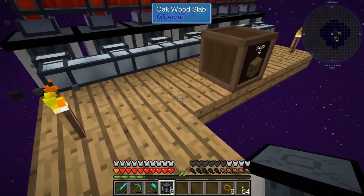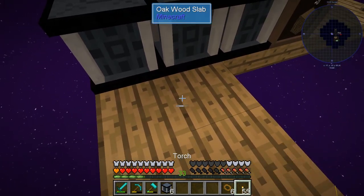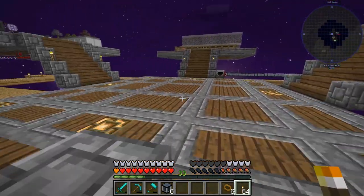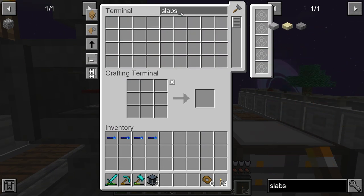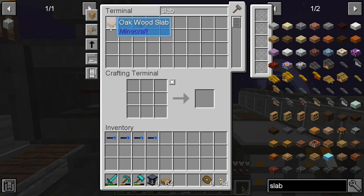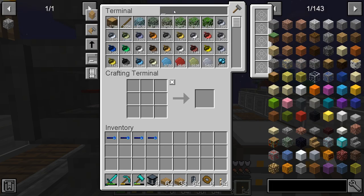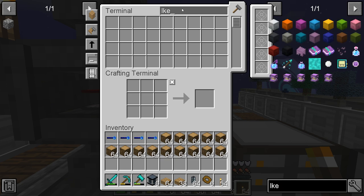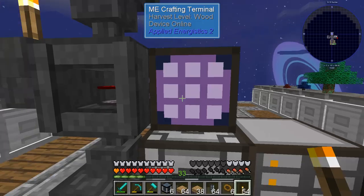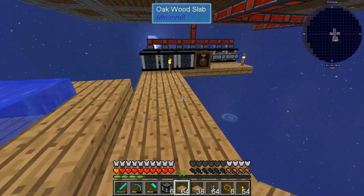I'm going to put these right beside the existing setup. We have some lighting problems — I need to get some more slabs. There are some slabs. We also need item ducts. Let's get some oak so we can prime these things up and give us some power. We need some leadstone energy conduit as well. Basically I'm just trying to get more power going from this system.